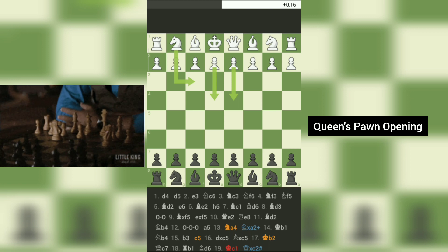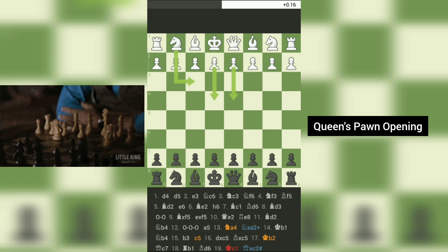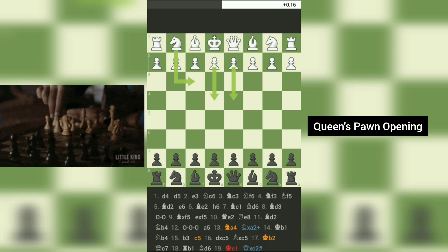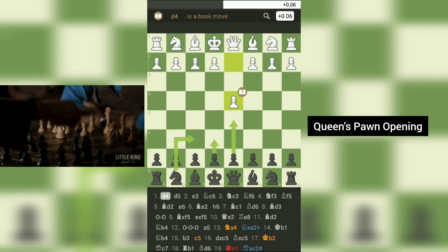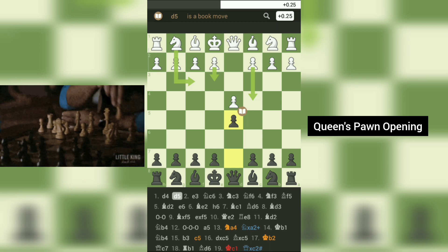Today, we have a game between Mayu00, playing white, and Iquan_Nazir, playing black, on chess.com. Mayu00 starts with 1. d4, a common opening move in modern chess. Black responds with 1... d5, leading to a queen's pawn game.